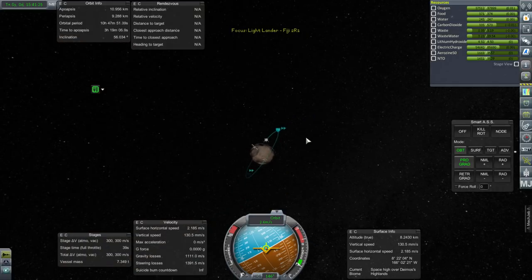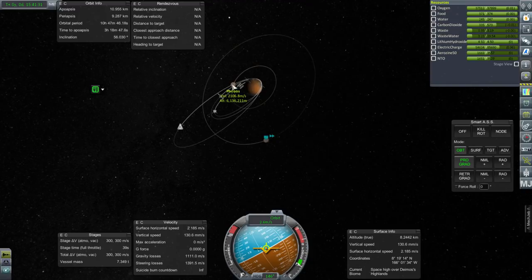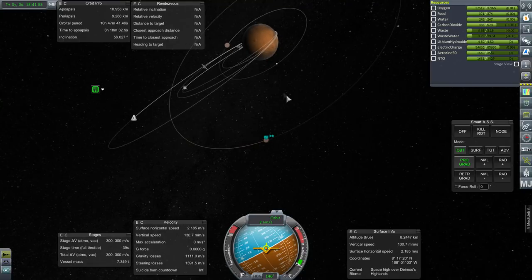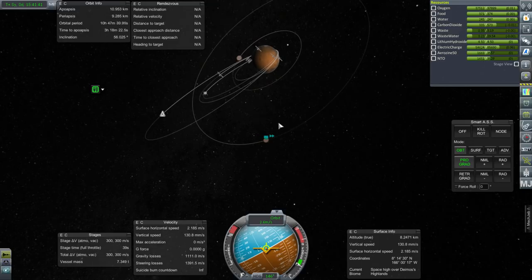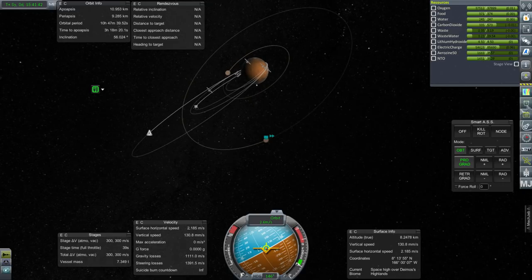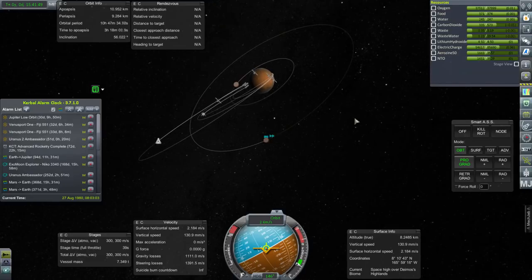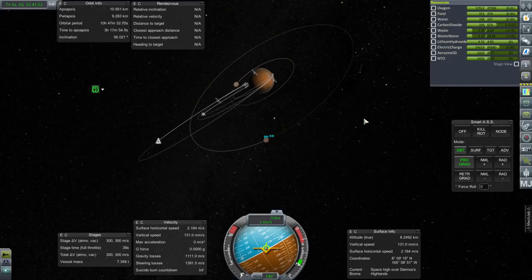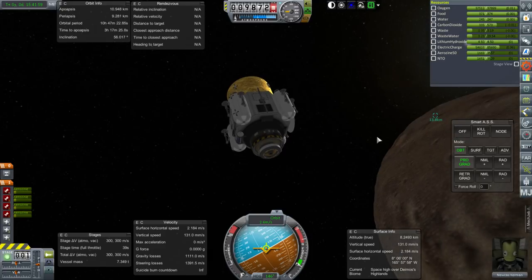We have landed a Kerbal on Deimos and I feel justified in waiting for Phobos for the next episode. We'll see whether we land a Kerbal on Phobos — leaving that as a surprise — then get Newcaste back to the station assuming nothing goes wrong. Then it'll be landing a Kerbal on Mars: landing on Deimos is done — check that off. We basically have two more things to land on. One out of three achieved! Thank you for watching — if you enjoyed this video please press like, leave comments or suggestions below, and I'll see you next time.